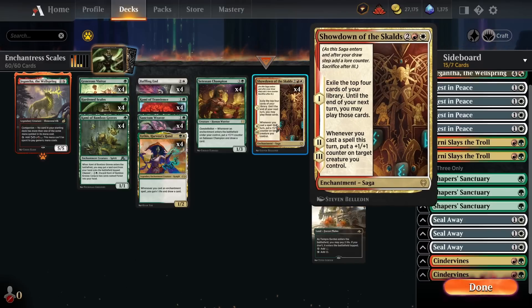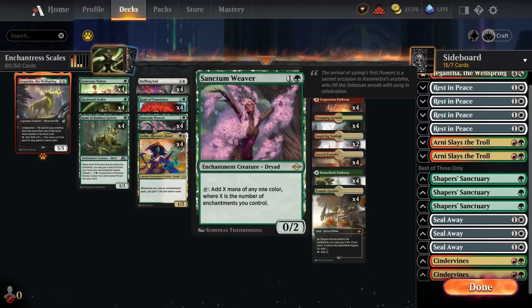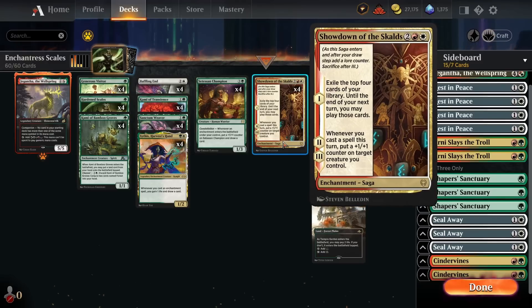We've also got four copies of Showdown of the Scalds — one of the most important cards in the deck. It's a four-mana saga. On the first chapter, we exile the top four cards of our library until end of next turn and can play those cards. Because the deck has such a low curve, even if we play this on turn four we can often cast all of the cards we hit off it immediately, getting a ton of card advantage straight away. Enchantress's Presence is quite slow unless you have Sanctum Weaver on the battlefield. Showdown immediately gets us four cards, and because the curve is so low, we can often cast all of them in the same turn.